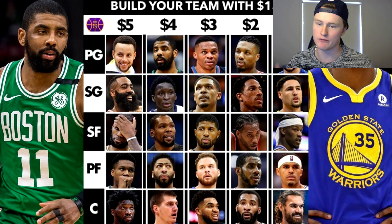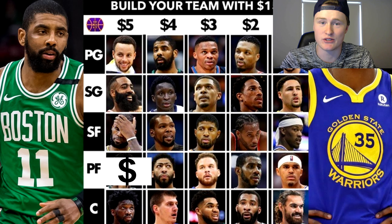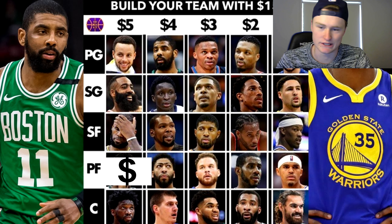For our first pick, our power forward, we're going to go $5 — Giannis Antetokounmpo. I think that's pretty easy, self-explanatory. Giannis is a beast in 2K20, and I really want to put him on our team. So Giannis is our $5 player, so we're already $5 down.